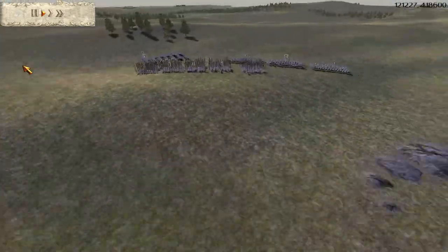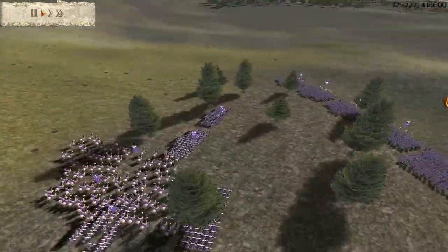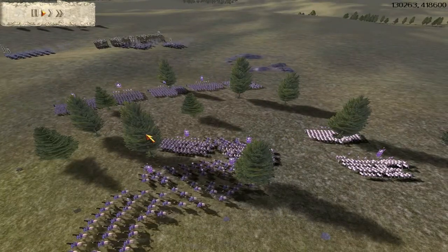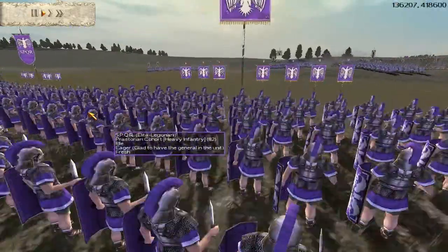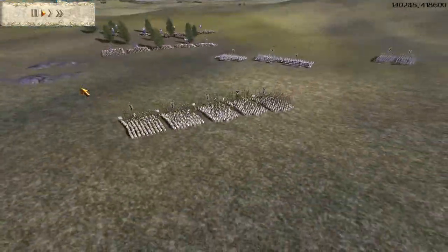My plan is to try and bait his Cataphracts with my Praetorians into my Triarii inside these woods, where they'll both lose the bonus — they'll get a weakness bonus because they're in a forested area, plus they're going to be up against spears. At which point my Legionaries can at their leisure take down these Silver Shield Pikemen, because they are better.